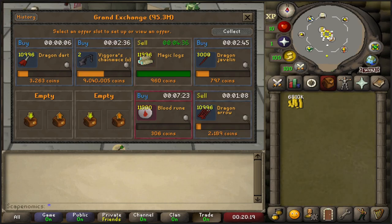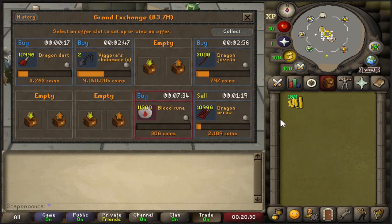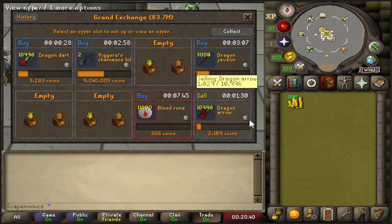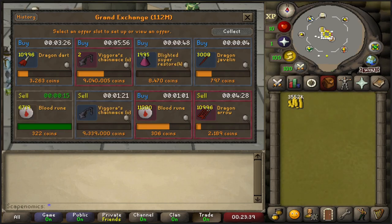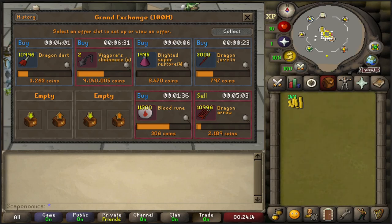We got one Vagoras Chain Mace and we also sold all the Magic Logs. They only made us like a 48k profit, but pretty quick flip. We also have the Dragon Arrow selling for an absolute monster margin. We bought these for 2,031 each and they are selling for 2,189 each — that could be like a 1.5 mil flip if we sell them all off. We actually did get the Blood Runes to fill out for 306 each, just sold about 6,000 of them for about 87k profit. We also got our first Vagoras Chain Mace off. Already up 700k — this has been a really good session.